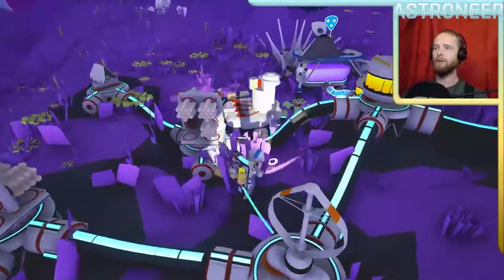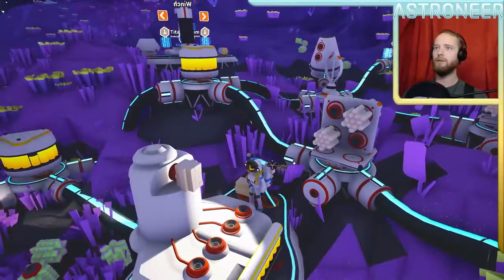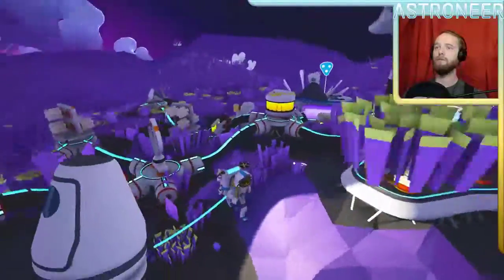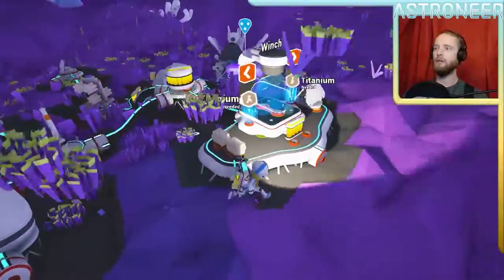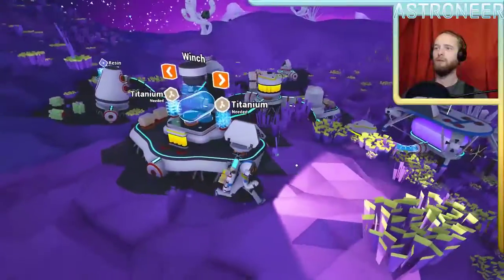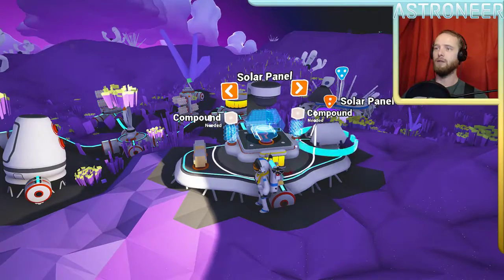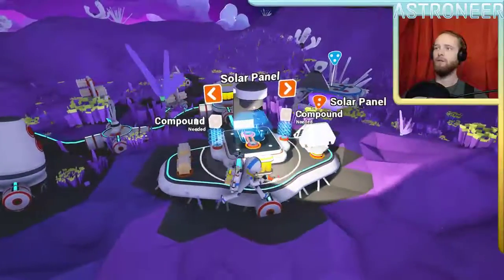Where were we? I've got my smelter and my printer. I want to put as many batteries as I can up in this piece so I can continue to do work in the night on the exotic. I've got plenty of stuff to power things.